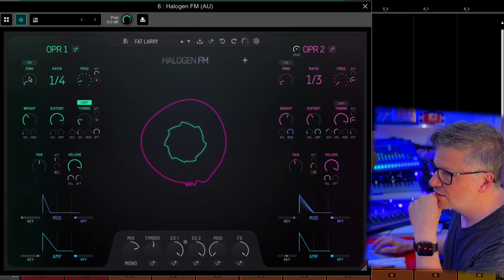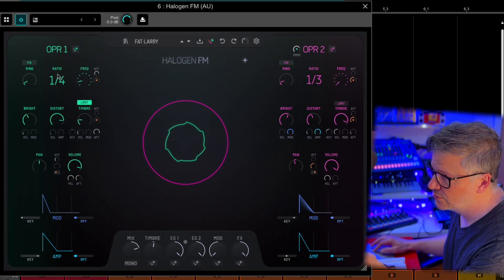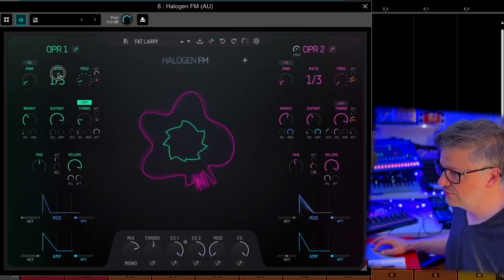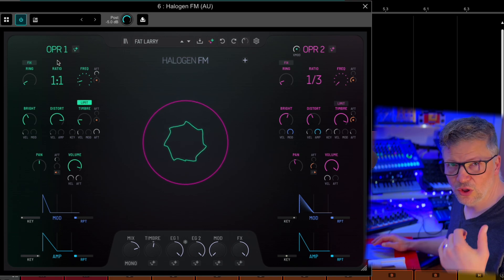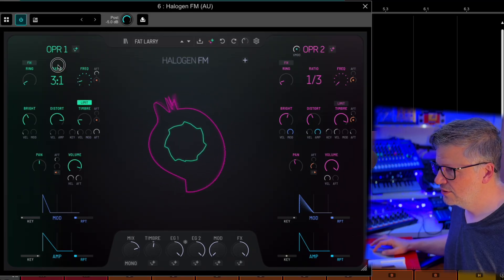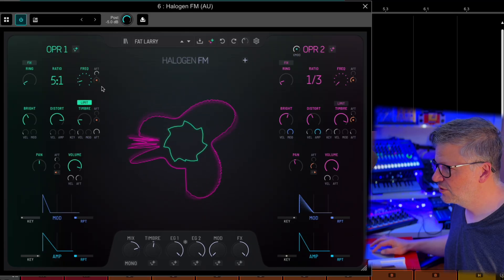The way it works, you've got on each side a frequency for the oscillator — the operator. Here you have the ratio. You can click here and change it. As you go under one — a fifth, a third, a half — it becomes lower in pitch and more harmonics come in. And as you go higher, you're having a higher ratio, and it becomes more obvious.